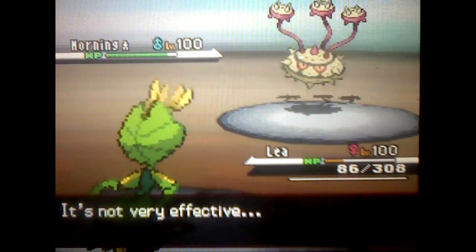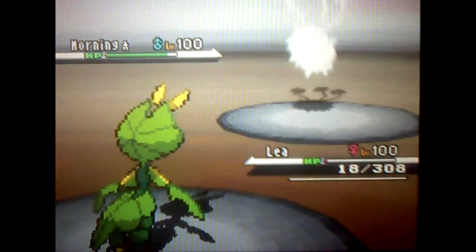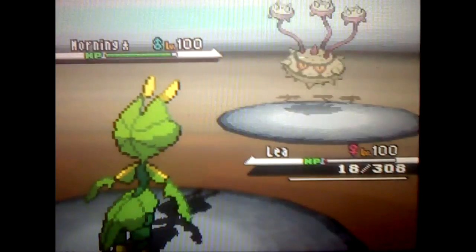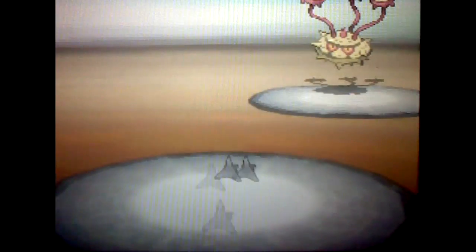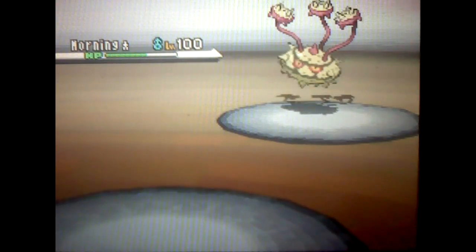I go for Leaf Blade but it doesn't do anything, and I get hit by Iron Barbs. I just decided to stay in — it was going to be a death fodder anyway. I'm upset that I lost Leia. He sets me up with another set of Spikes, and I'm just like, okay, that's fine.